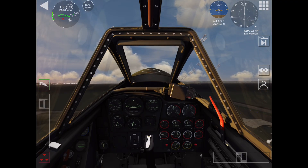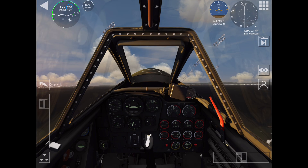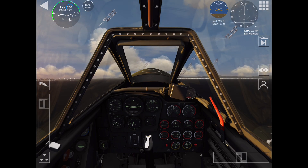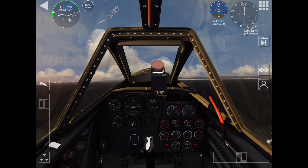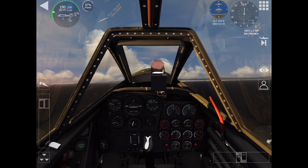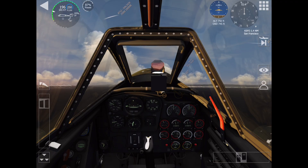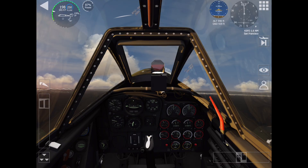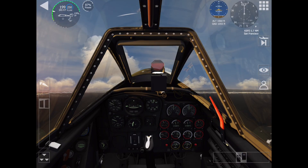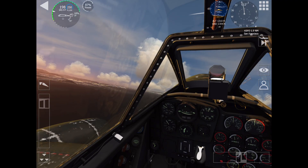It was powered by two Junkers Jumo 004 axial-flow turbojets — the first jet engines ever mass produced. However, the engines had a life of only about 25 hours due to wartime material shortages, as the metals used were far inferior in quality to those available to the Allies. The aircraft was heavily armed, carrying four 30 millimeter MK 108 cannons, which were devastating against B-17s and B-24 Liberators.